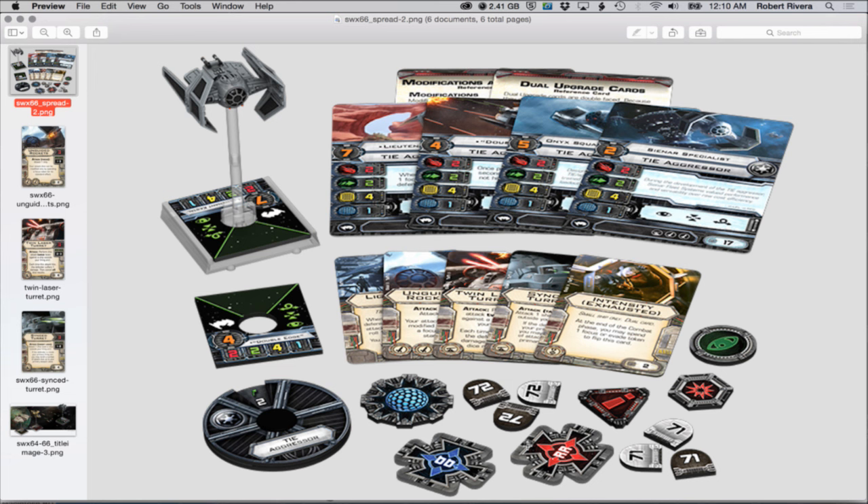For pilot skill value seven it's nice because you'll probably get the EPT slot. You could potentially put Veteran Instincts to jump up to a pilot skill nine if you wanted a turret that high up there. The stat line - two attack, just like most TIE series ships. Most turreted ships like K-Wings and Y-Wings only have a primary attack value of two. This ship has two primary attack and two agility.